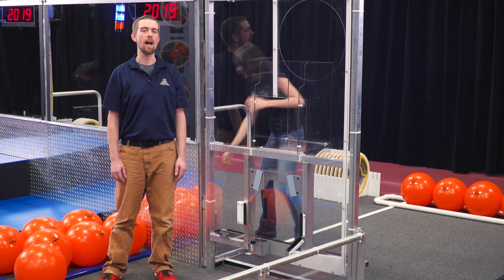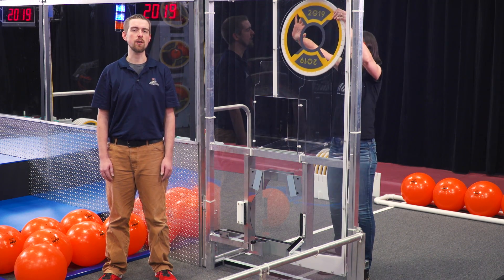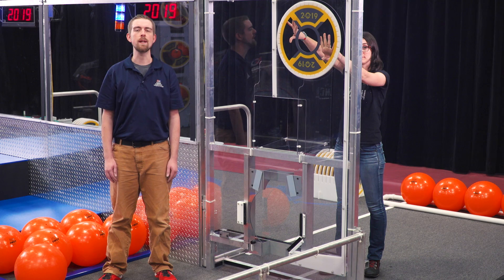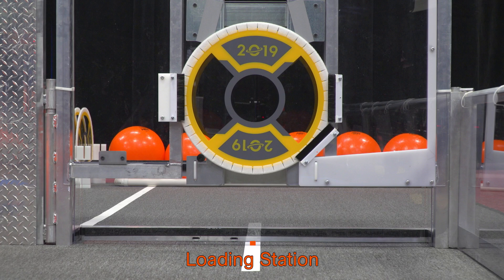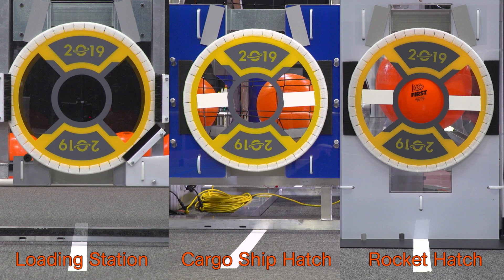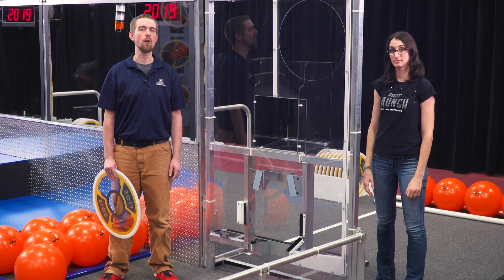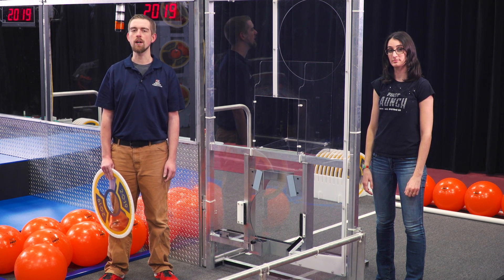The middle opening is where hatch panels enter the field. Human players place the panels into the circular slot, and the panel falls down through the station and is caught by pins and held in place by brushes. Once settled, the hatch panel is at the same level as the hatches on the cargo ship and the lower hatches on the rockets. When placing panels in the loading station, be careful to ensure there isn't already a panel in the station, as two panels in the station may cause it to jam.